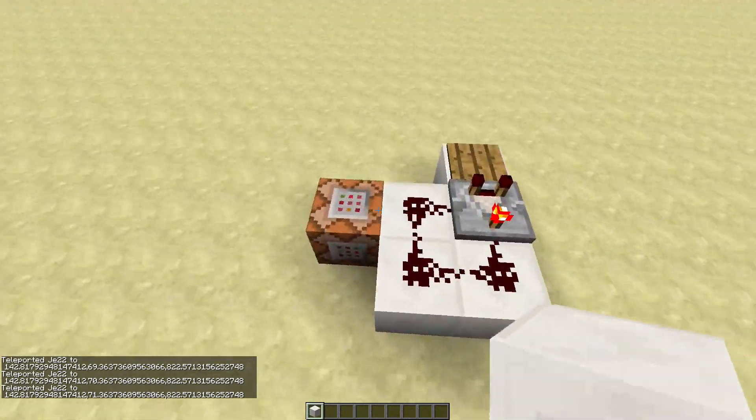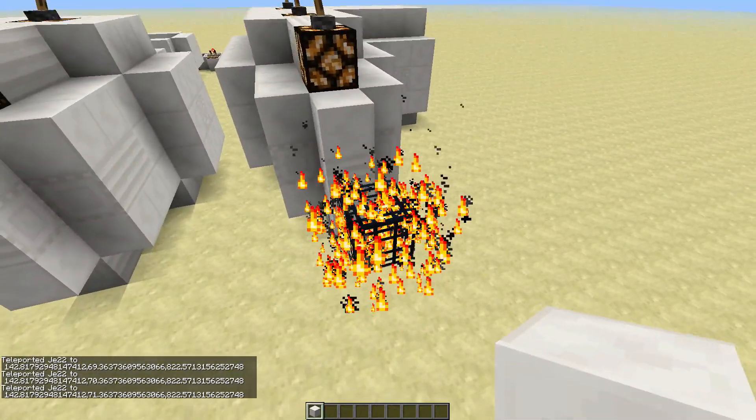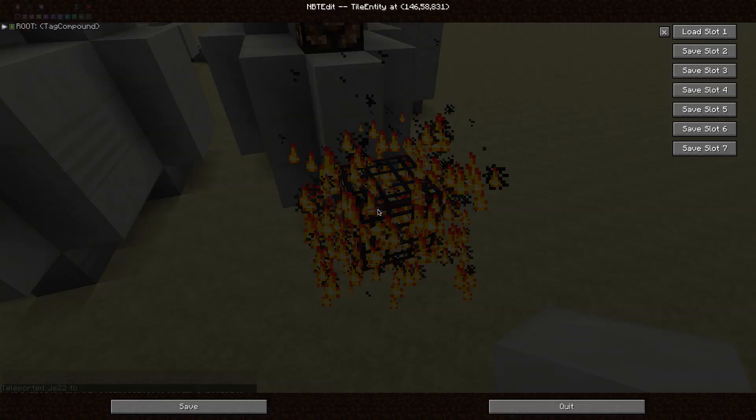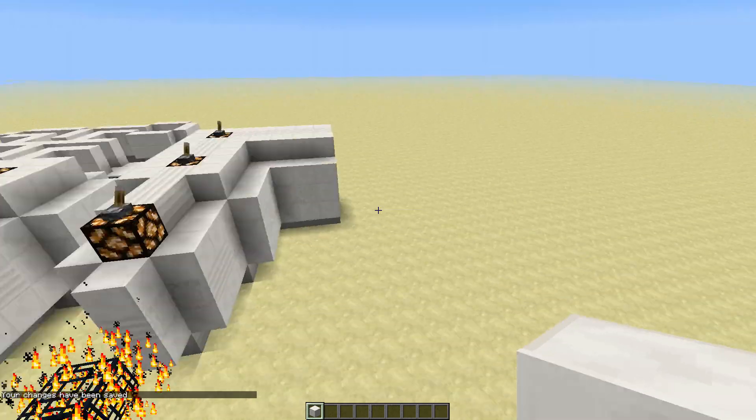So that's what's happening here — this spawner is just spawning items on the pressure plate with age set to 5999, so it's despawning immediately, and that way it's gonna trigger that clock.